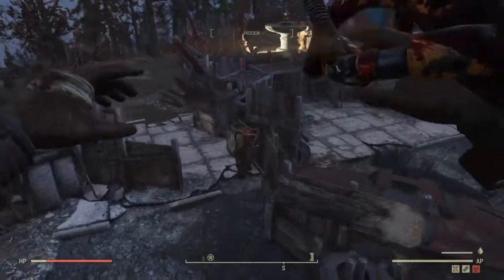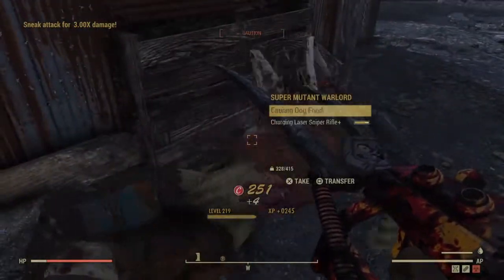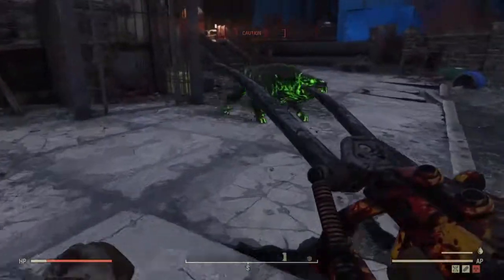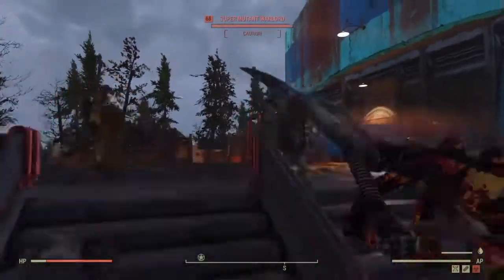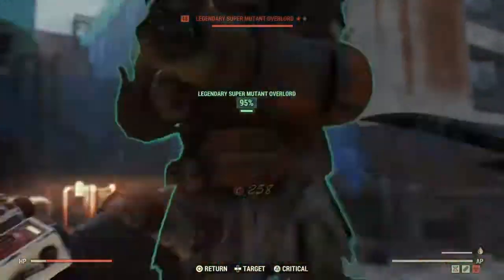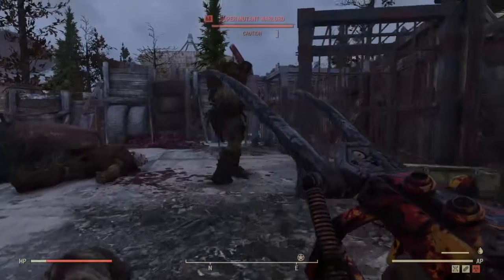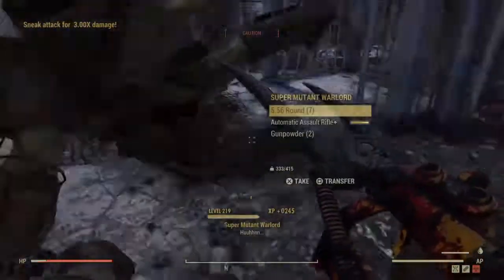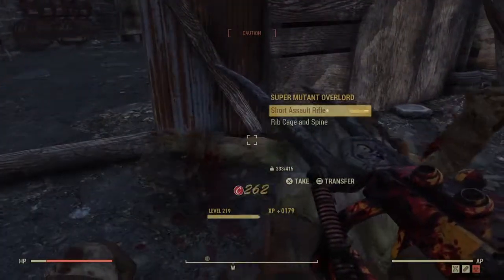Coming over to get this guy, we can hopefully look at how much damage we can get for a sneak attack power attack to the head. About 8,000 damage. I'd say that's pretty good. Now from the looks of it we're just one-shotting everything without even having to try. We could do even more damage if we had a third claw in here.